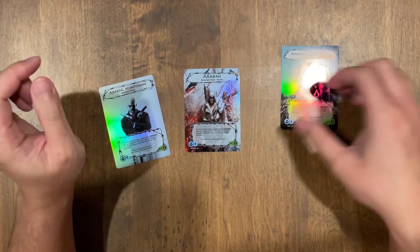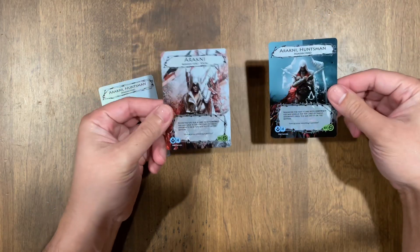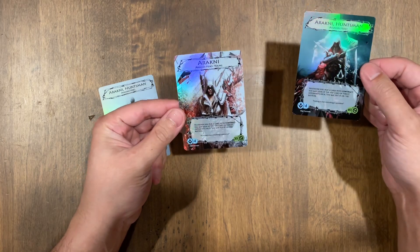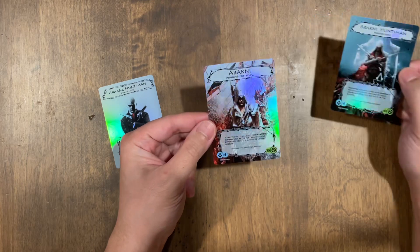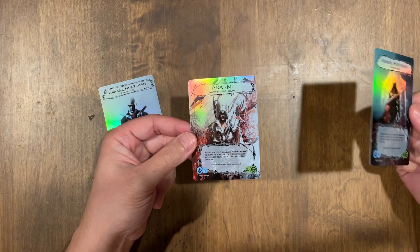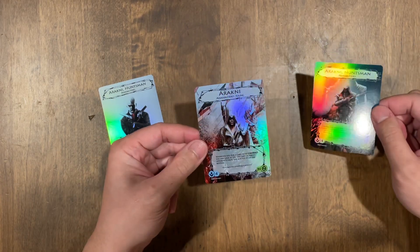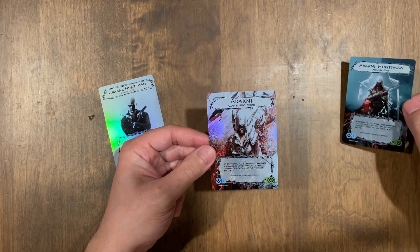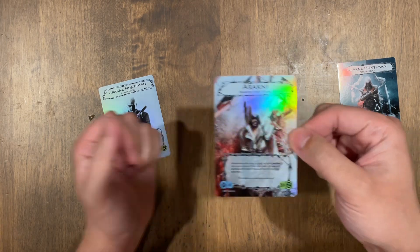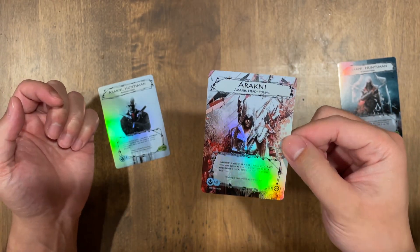First, I wanted two Arachne cards done in Assassin's Creed. So I had the young Arachne as young Ezio from Assassin's Creed 2. This one turned out, I think, like a 7 out of 10. I kind of had doubts about it when he gave you, like, a test image of how it'll look. And it kind of looks smashed to me. Maybe it should have been widened a little bit. Let me know what you guys think.